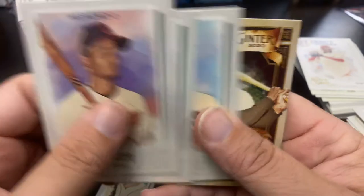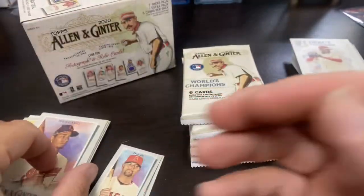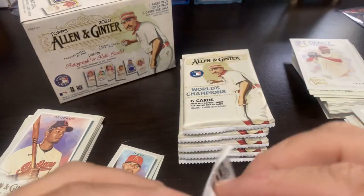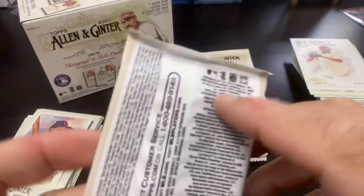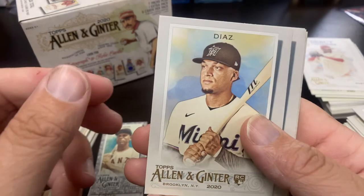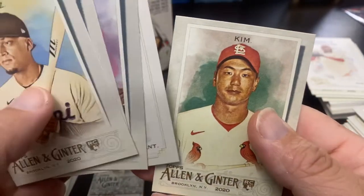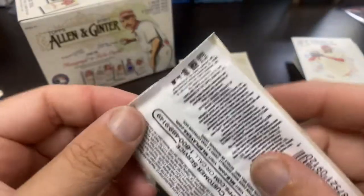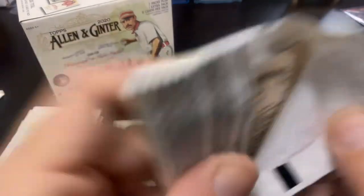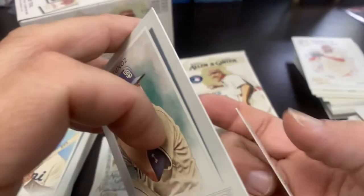Marcato, Honus Wagner, Nelson Cruz, the Pool Hulse mini, Willie Mays Long Ball Lore, and Steve Carlton. No hits yet in the blaster, but it's still early. I think Ginter is fun because there are so many different insert sets to put together — I know a lot of people aren't fans of the non-baseball stuff. We got the Orlando Cepeda black border mini — those are like the SPs. Rod Carew, Kenny Lofton — nice! Louis Tiant, Debut to Remember, and Kim Young Young. Joey Votto on the back.